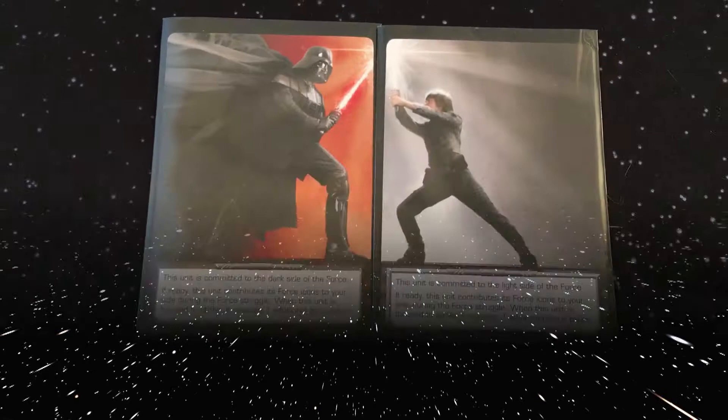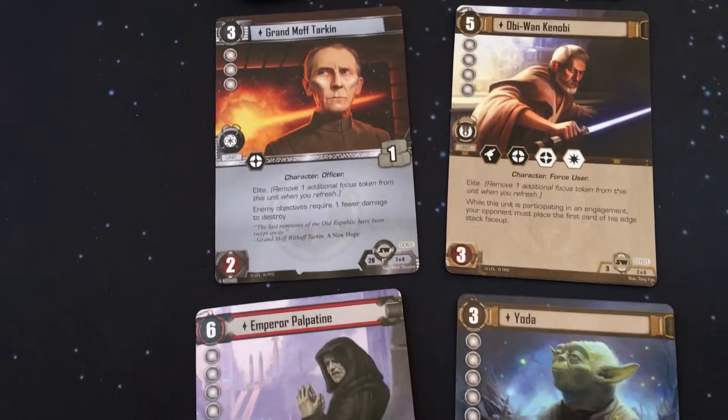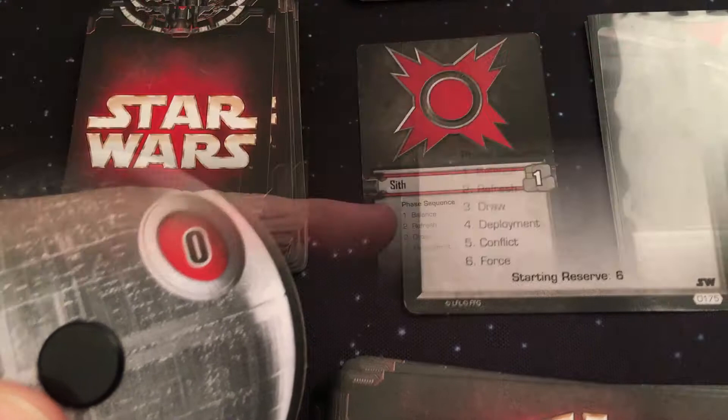I won't be going over all the individual rules for each card, but I will give you an overview of the basic rule changes so you can get started right away. Let's take a look at the rule changes for each phase of the game. Balance: follow the normal rules for the balance phase, except in the first round do not increase the death star dial by one point.